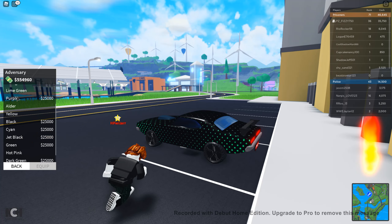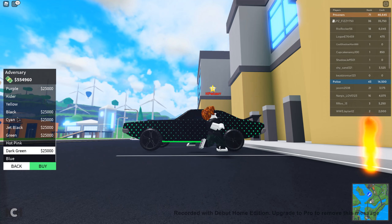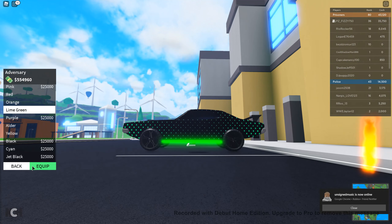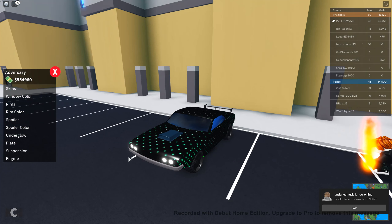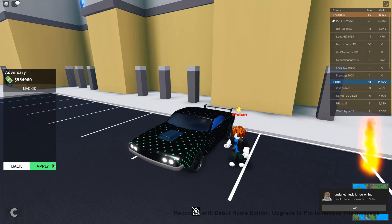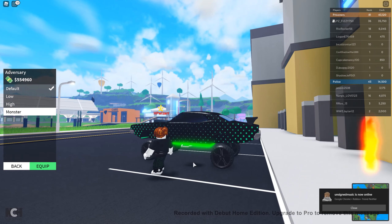Underglow — dark green or regular green? Going with green. Plates: Madrid. These rims, by the way, are the second most expensive.